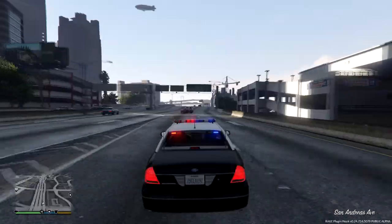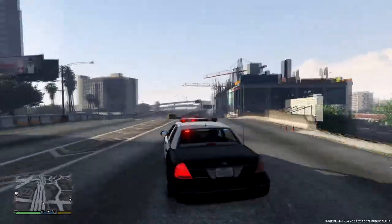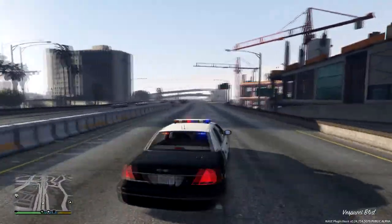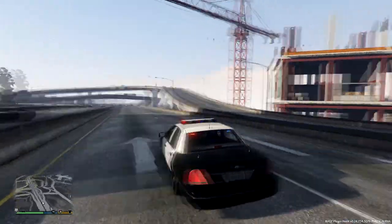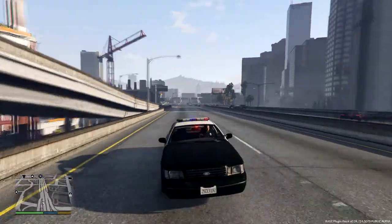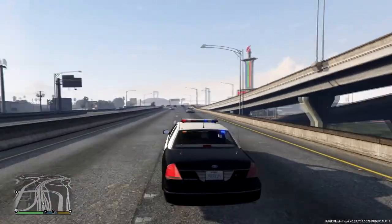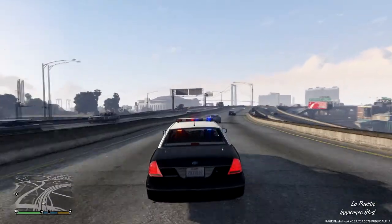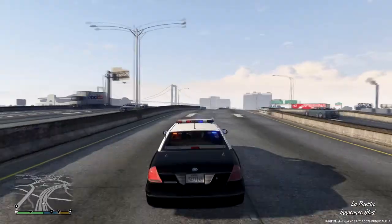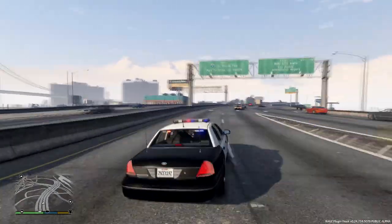If you guys want to download this awesome light bar mod, which does come with the CVPI model, the download link is in the description and credit to the author is also there. Click 'show more' below, you'll see the link — go to gta5mods.com, click it, download it, you get the vehicle model and the whole nine yards. If you're new to modding, you not only get this awesome new light bar but you get this nice CVPI.